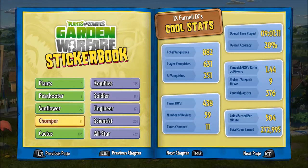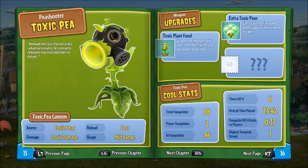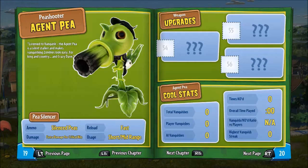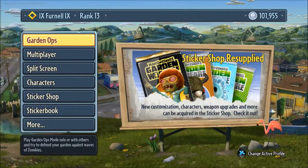There we go — we've already got a toxic pea, and now Agent P. So ammo is silenced pea, extra damage for critical hits, reloads fast, and usage is short to mid-range. This actually looks pretty good.